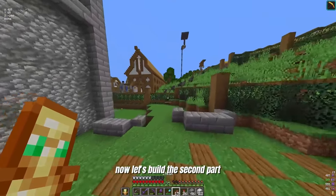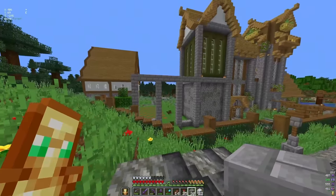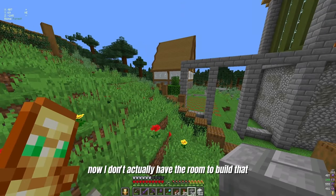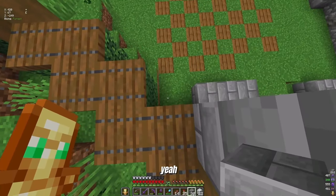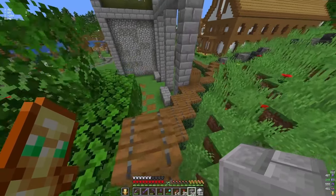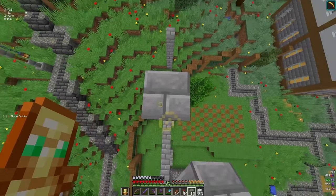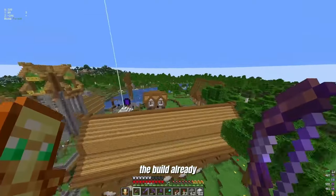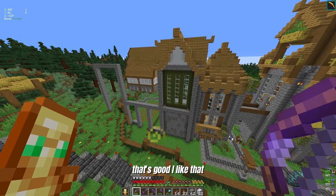Now let's build the second part, but I don't have any stone brick. Okay, so this is going to be the little stable area. I don't actually have the room to build that on this side, so I'm going to have to tear this back — roughly to this block here. That adds so much to the build already. It's pretty much doubling in size. That looks good, I like that.